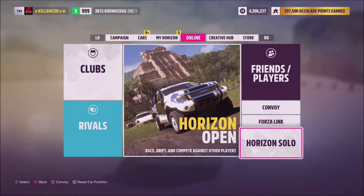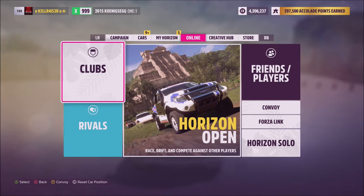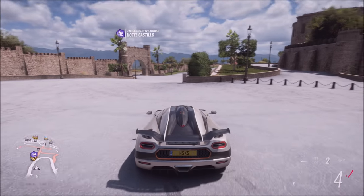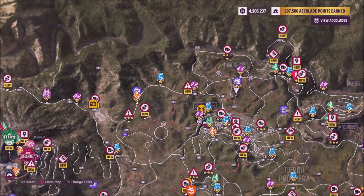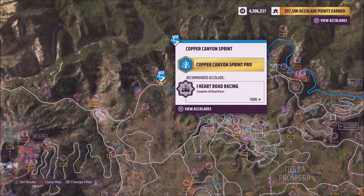As you can see here, you're going to see convoys and Horizon Link and things like that in grey, and you can't click on any of this. How you unlock it is by completing 5 to 6 races. Go to your first races — you're probably going to have street races or circuit races. Complete about 5 to 6 of those. I would say between 5 and 10.